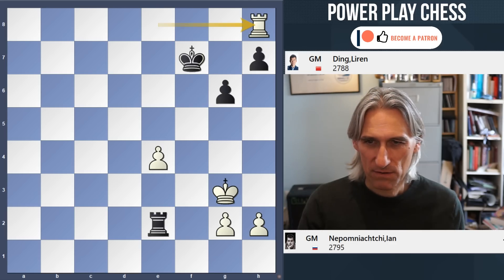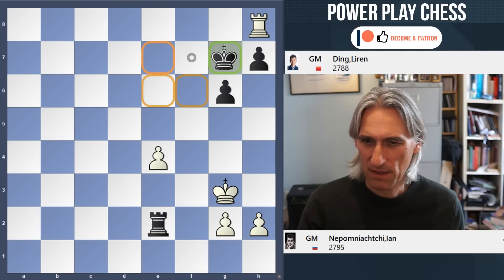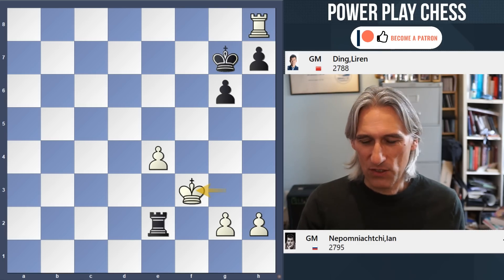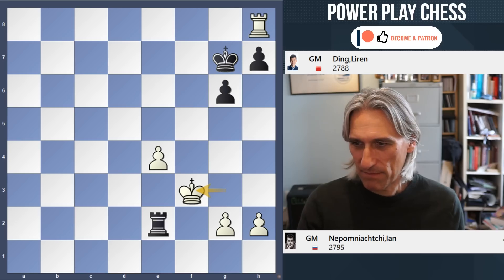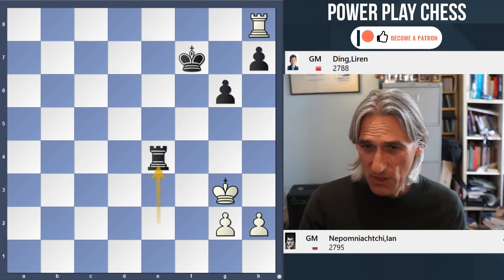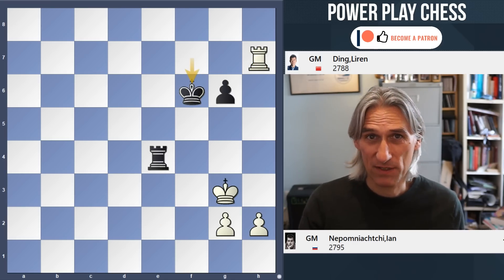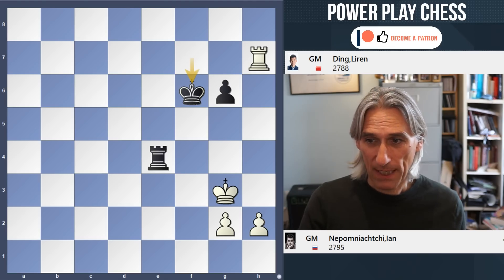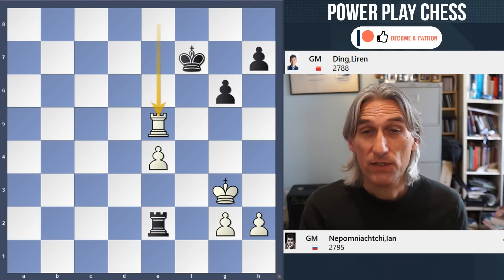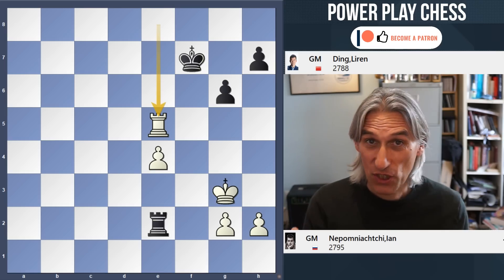Let's just dot the i's and cross the t's — can you play here? King here would give a few winning chances for white, but there's no need to go in for that. Instead, rook takes e4 — this is very simple to hold for black. The players repeated three times, which means that's a draw.